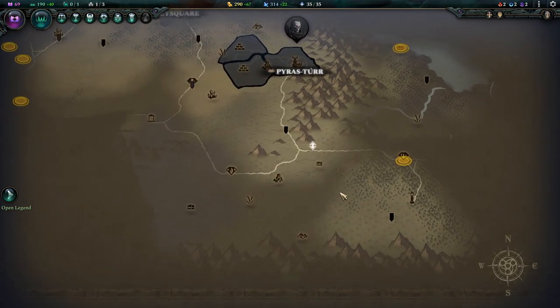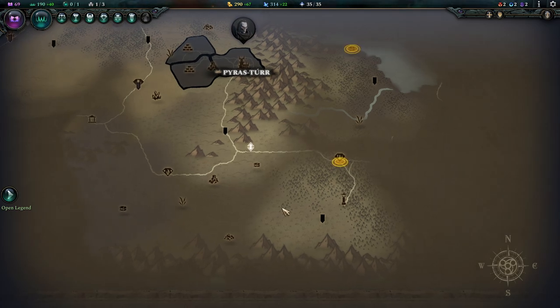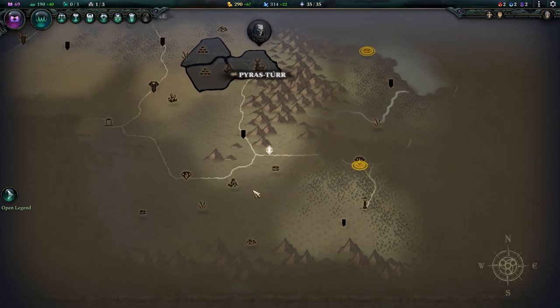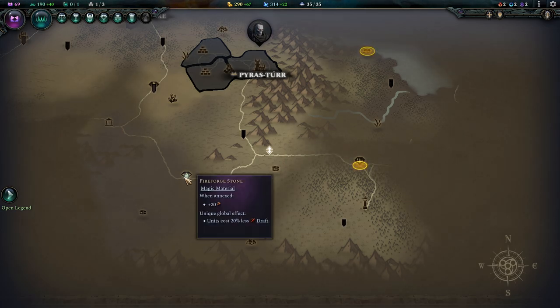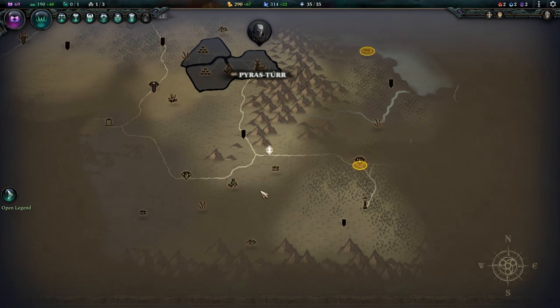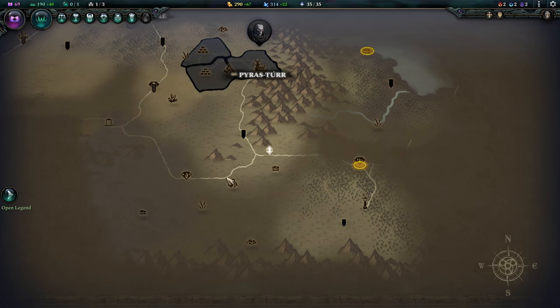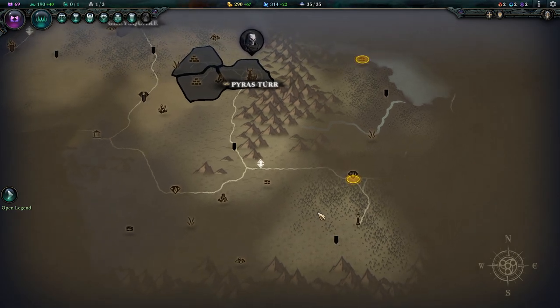I personally think it's a quite obvious choice - I've been hovering around this area for a while. This is a very, very good spot. We got access to iron, pasture, gold, magical material, and fireforged stone. These are really special - it's like two iron deposits in one. Magic materials are upgraded versions of basic resources. Here we have another magic material which gives us mana. So this area is really waiting to be picked up.